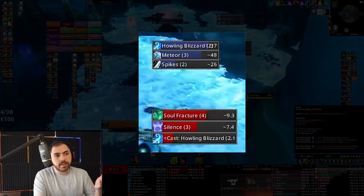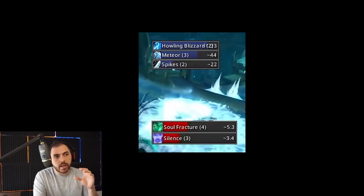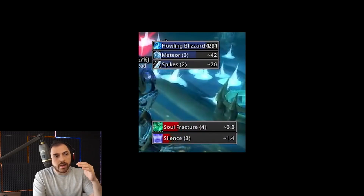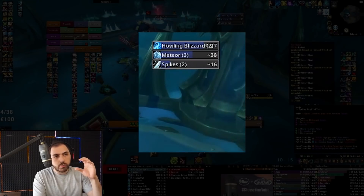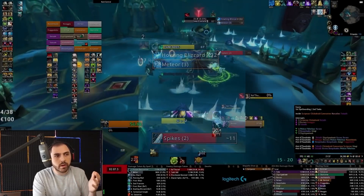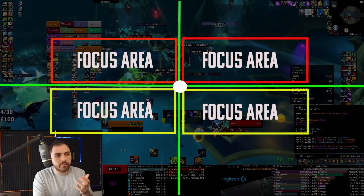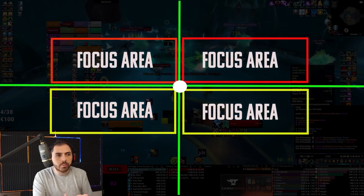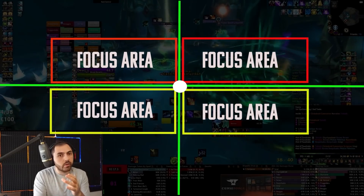The way I use it, for example, is showing — as you can see here — Howling Blizzard is going to be cast next, it's at the bottom of the list. I have emphasized and non-emphasized timers and you can read it from bottom to top. The most bottom part is the closest part to the center of my screen, which is my normal focus point, so I place it as close to it as possible so I know what the next spell is coming.